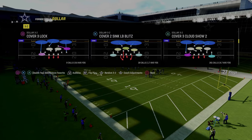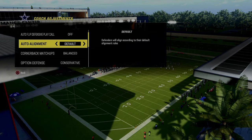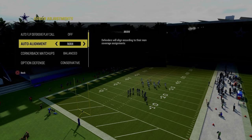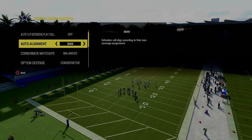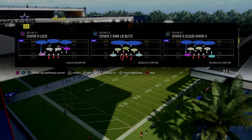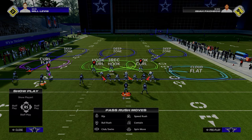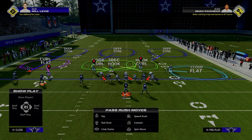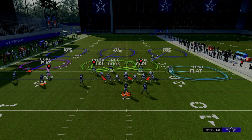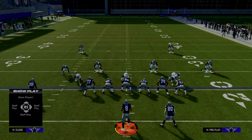For today's video, we're going to be looking at a specific coverage out of the Cover 3 Cloud Show 2. In our coaching adjustments, we want to turn our auto-flip defensive play call off. For trips tight end, we're going to make sure our auto-alignment is set to man-align. To man-align into trips tight end, hit the man-align button at the line of scrimmage — triangle or Y, then R1. When we come out in a man-align look, it puts both of our slot corners on the left-hand side so that we have a matchup advantage. The cloud flat on the right side is, for my money, the best way to play defense against trips tight end.